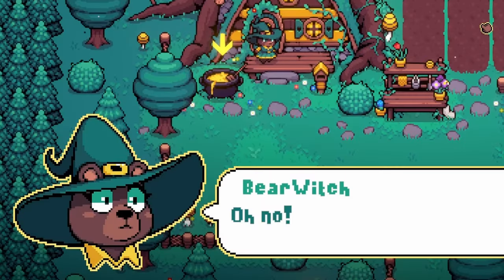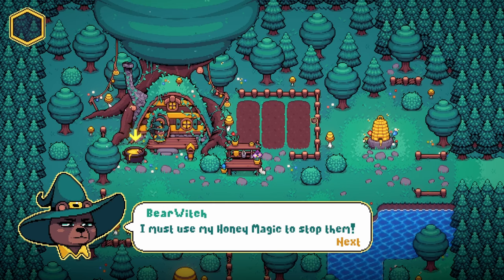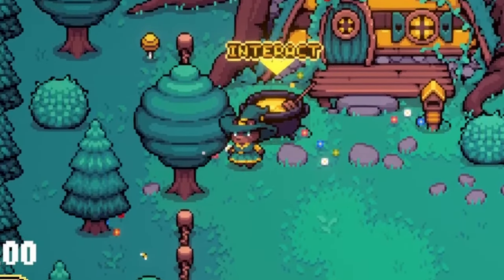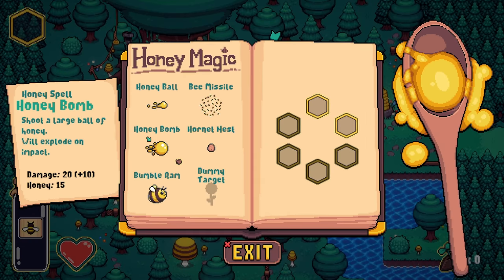I'm a bear witch here. Robots are destroying the forest. I must use my honey magic to stop them. I should go to my cauldron and get my spells ready. Let's travel over. Honey magic: honey ball, bee missile, honey bomb.